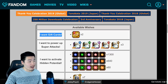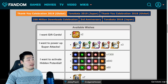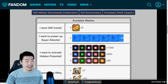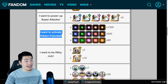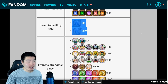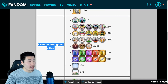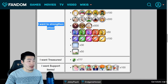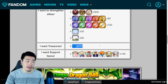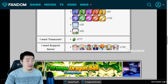The first wish is I want gift cards, which gives you two of the Thank You Celebration gift cards to exchange for characters in the Baba Shop. The second is I want to power up super attacks, so you get three of each type of Grand Kai. The third is I want to activate hidden potential, so you get a lot of orbs. The fourth is I want to be filthy rich, so you get a lot of Hercules statues. The fifth is I want to strengthen allies, giving you awakening medals, training items, and training locations. The sixth is I want treasures, which gives you 777 incredible gems. And finally, I want support items, which gives you support items.